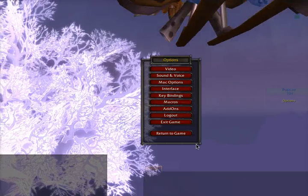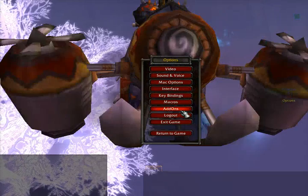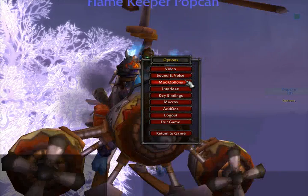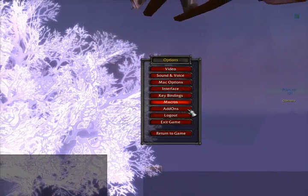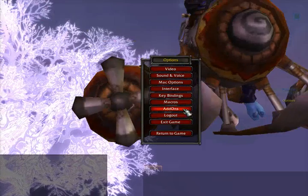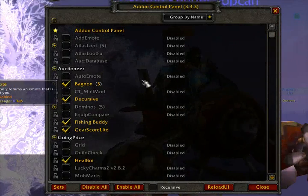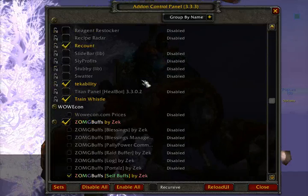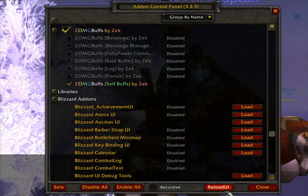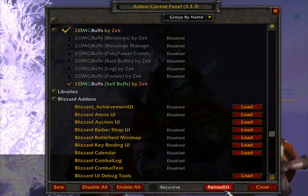This is one that you can actually hit Escape, and it would, if you had it installed, show up on your options list. Normally you'd have video, sound, voice — if you're on a Macintosh, you'd have Mac options — but you wouldn't have this add-ons option. What this add-on option does is give me a list of all of my add-ons and lets me enable and disable them right away, then actually reload my UI, so I don't have to log out and check or uncheck my add-ons and then re-log back in.